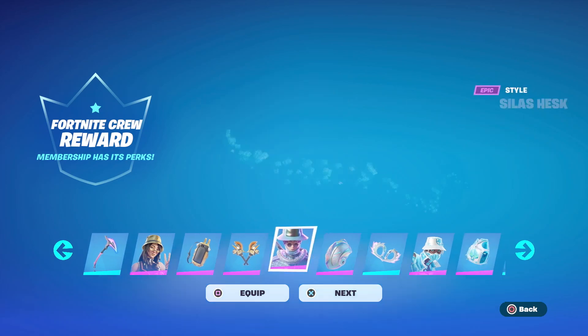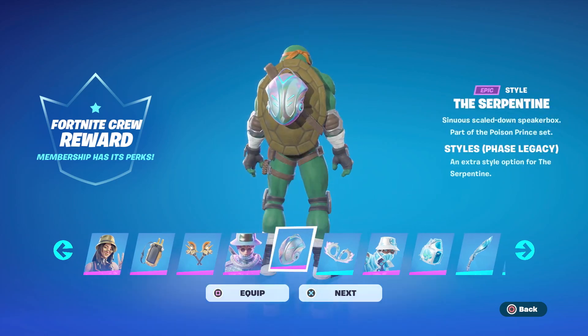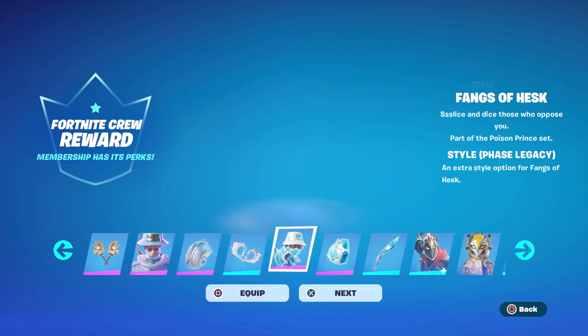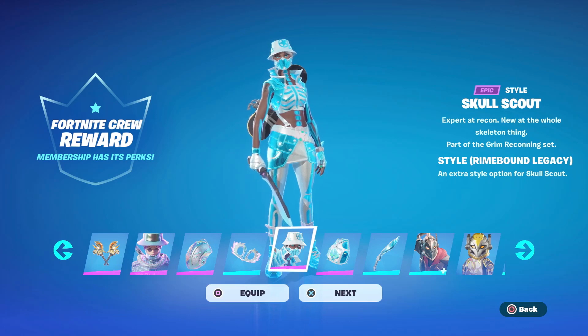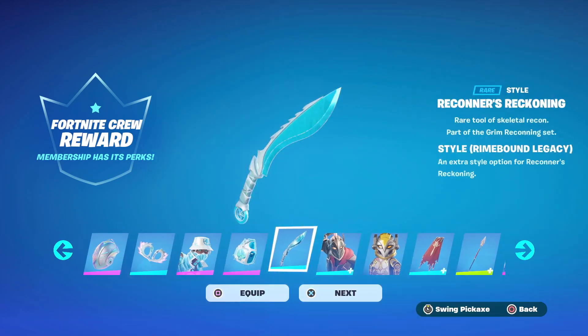For the next reward, you get the FaZe Legacy style for the Silas Hesk outfit, the Serpentine's back bling, and the Fangs of Hesk pickaxes. Then you're going to get the Rhymebound Legacy Skull Scout outfit, the Rhymebound Legacy style for the Expert's Bone Bag back bling, and same thing for the Reckoner's Reckoning pickaxe.